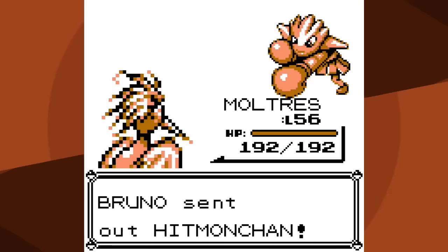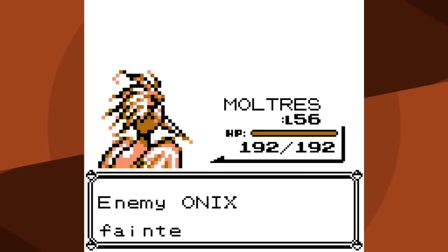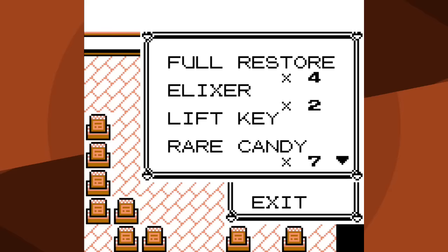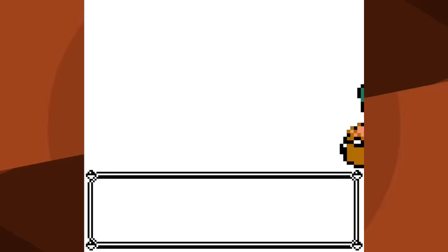I've already done my Count impression, so let's quickly show the Bruno battle. Recall Machamp was a critical hit last time - now it's almost a one-hit KO without a critical hit. I burn it and it uses Leer, so that still counts as five Fire Blasts and five knockouts. Pretty much as expected.